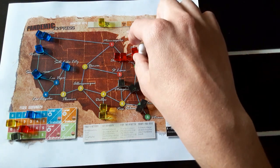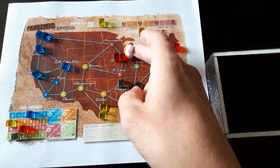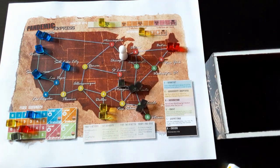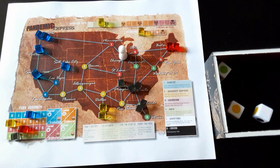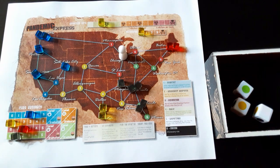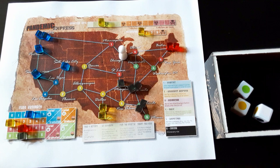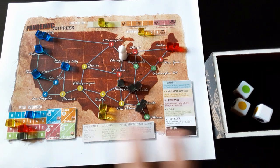Turn five: I treat, move, and treat two more. For research, I'll use the green. Now, I could use yellow in normal mode, but in hard mode you can only have seven points total — and we're at seven, so we can't keep any more without lowering one of the others.